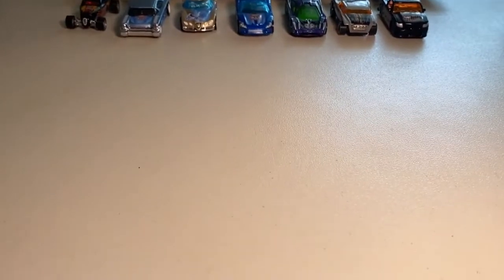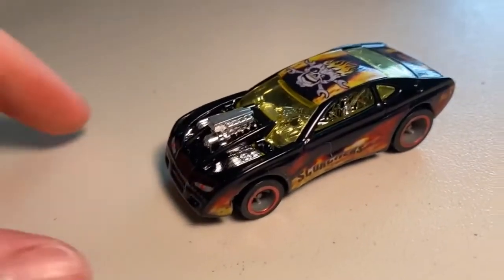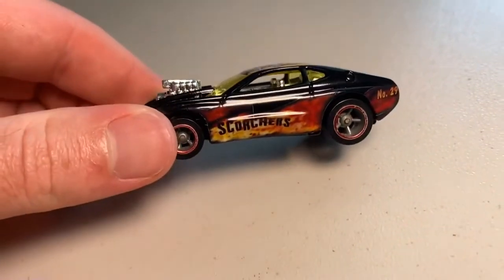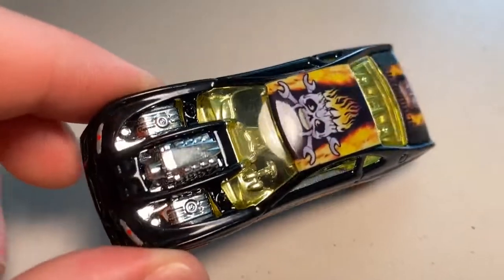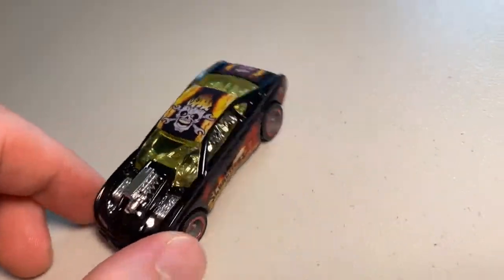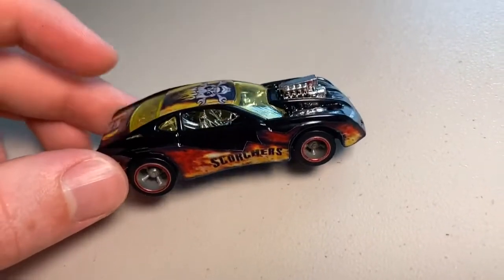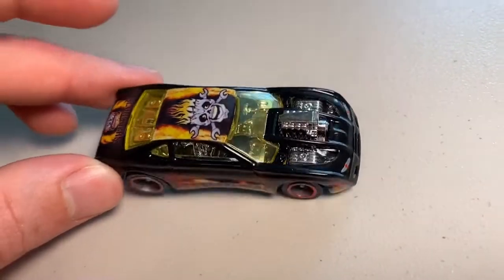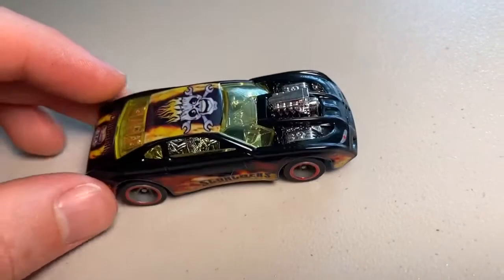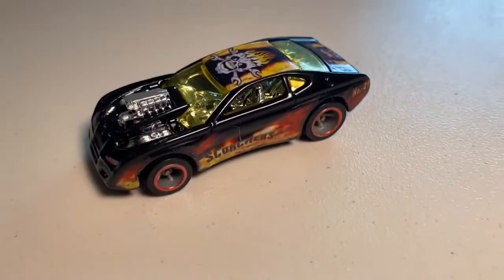Next up at number eight, we have the Scorchers Overboard. This one was really tough, because the more I looked at it, the more the car just continued to grow on me with that yellow windshield. It absolutely makes the car pop with the chrome engine parts in the front and all black paint scheme. This car is a beauty — I very easily could have put this in my top three because it is just an absolute work of art. But I was just swayed by the beauty of some of the other cars. Coming in at number eight, we have the Scorchers Overboard.